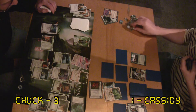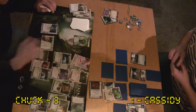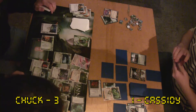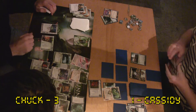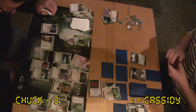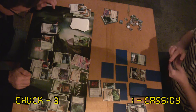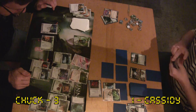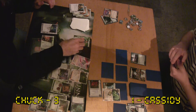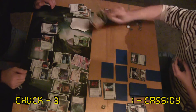It was a good play on Cassidy's part not to rez all that ice — he knew what I was doing. Getting the parasite on the Caduceus was a pretty smart play. Clicking through — looks like he bumps the trace just a little bit, but I've got eight dollars now, three links, and three from the Ghost Runner. So I just break the trace normally and kill the Caduceus.